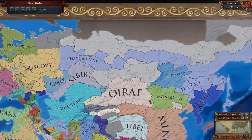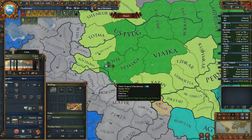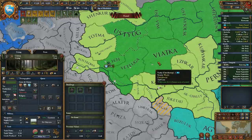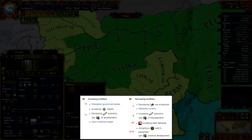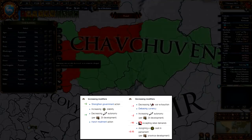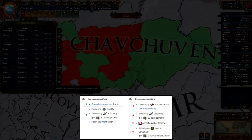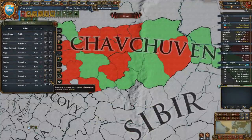To increase absolutism, once the age of absolutism arrives, immediately decrease the autonomy of every stated province you own — the more developed the province, the more absolutism you gain, though rebels will likely spawn so prepare your troops. You can also strengthen your government for +10 legitimacy and +2 absolutism at 100 military power, or harshly treat rebellious provinces for -30% unrest and +1 absolutism. Avoid decreasing war exhaustion, increasing autonomy, accepting rebel demands, or assigning seats in parliament, as these decrease absolutism.